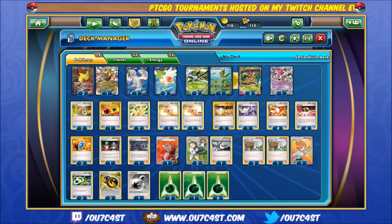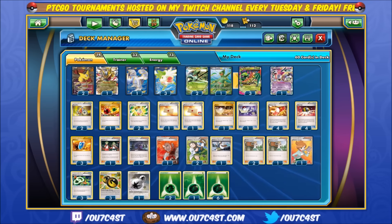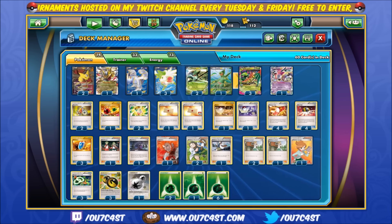Some key elements to explain about this deck would include Mega Sceptile's ability to attach energies in a faster manner, along with dealing out cool hunter damage for only two energies. Mega Sceptile's buddy Giratina EX is a great way to stop your opponent's Mega Evolved Pokémon dead in their tracks with its Renegade Pulse ability.